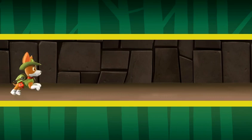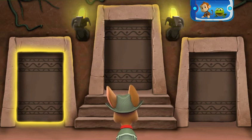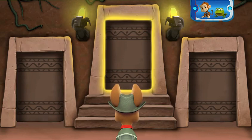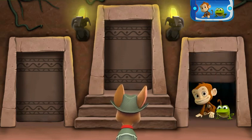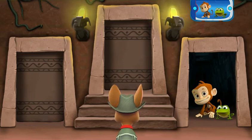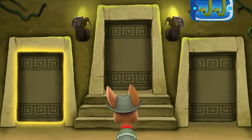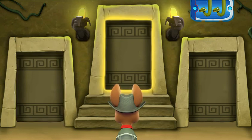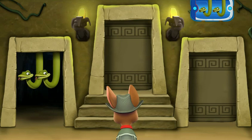Next, you need to find the room with a monkey and a frog. Listen to the sounds behind each door. Now you need to find a room with two snakes. Listen to the sounds behind each door. Find the door that leads to... Aha! That's the door Tracker needs!